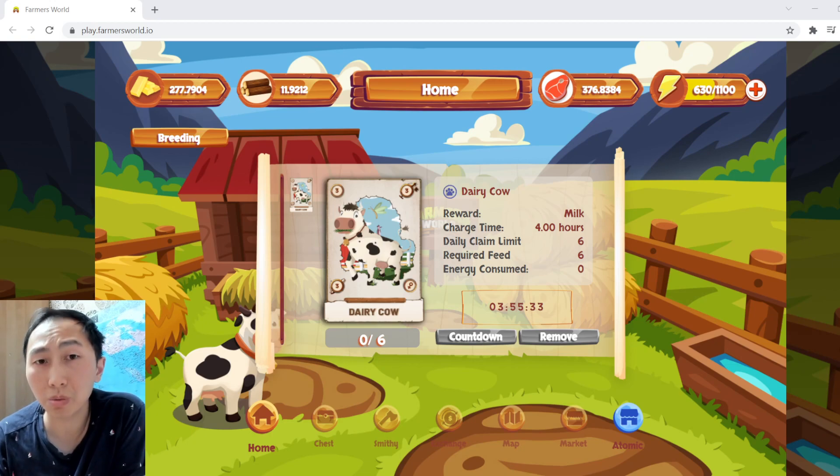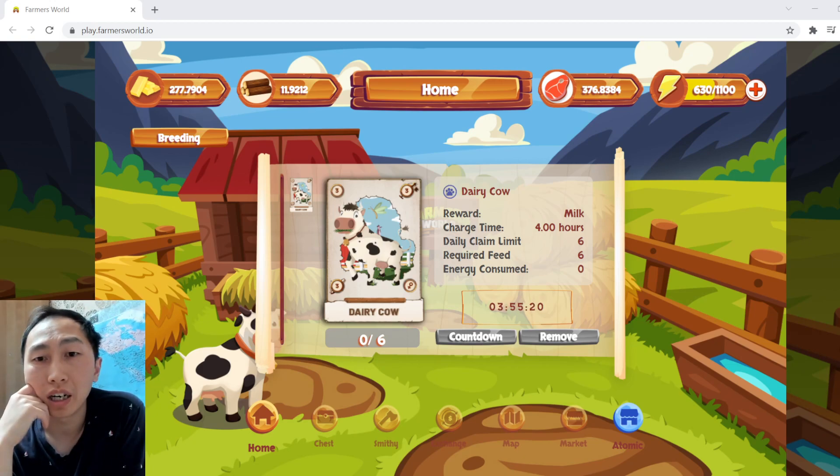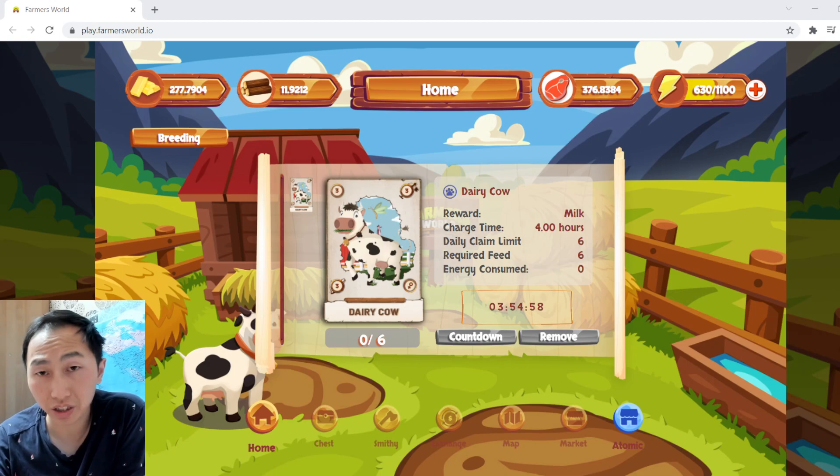It does not consume energy, which is a good thing. It's a rather simple model compared to tools, where you have to repair, use energy, sell the resource, and manage gold and food costs. Overall it's not too bad — definitely worth giving it a go if you can get a dairy cow. If not, farming crops is probably the most straightforward and more profitable venture. With chickens, no one is actually producing eggs right now so we don't know the returns. With dairy cows you get two to four milk — at two it's not profitable, at three and four it is. Good luck playing everyone, and we'll see you next time.